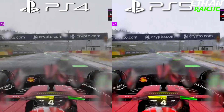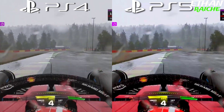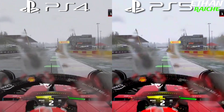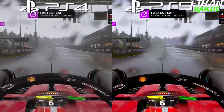PS4 runs at 30fps and PlayStation 5 at 60fps — both consoles look almost the same, but the main thing is PS4 graphics is almost the same as PS5. PS5 performed better in every situation than the PS4; however, game quality is a bit different on every console and that's the biggest win point for the PS5.